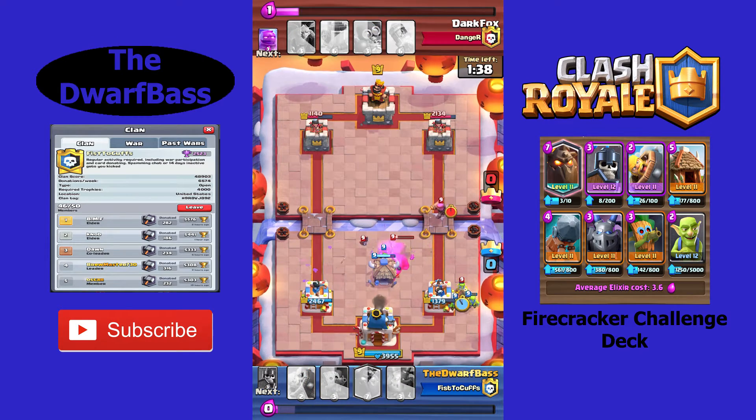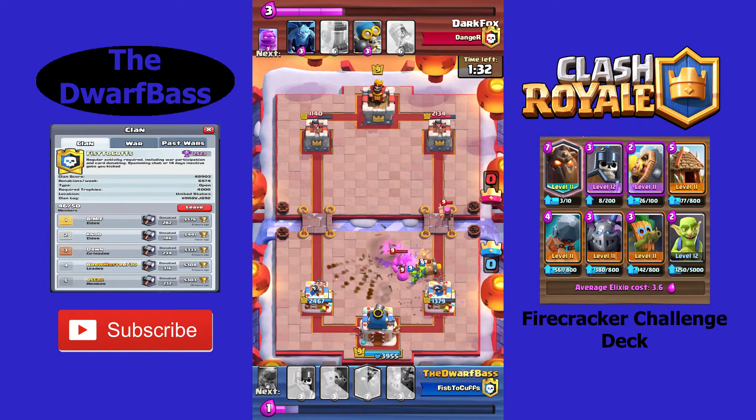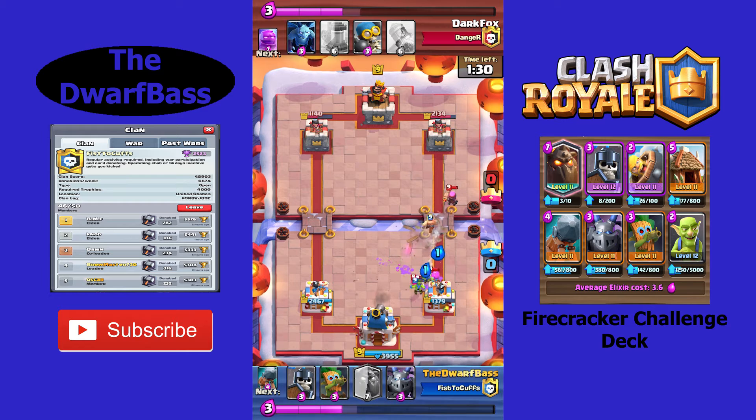There's also going to be a bonus bank available. We have all the good stuff from past seasons coming back into Season 7 as well. So let's talk about the new card in the game — the Firecracker.